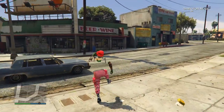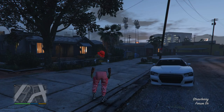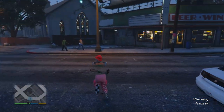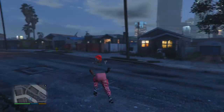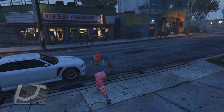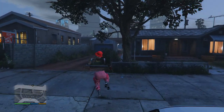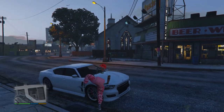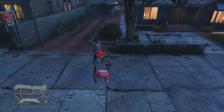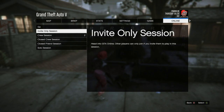Once you think it's been long enough, hold down on the d-pad and switch to a story mode character. If you get an alert, just go ahead and accept it. Once you're inside single player, wait in here for about another 15 to 20 seconds, then hit your pause button, go to online, go to play GTA Online, and just go inside of an invite-only session.